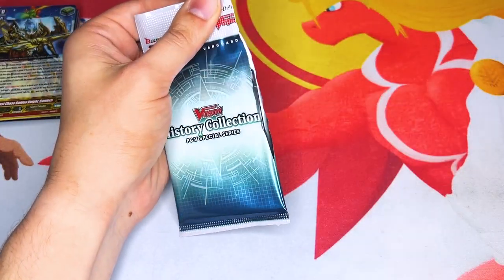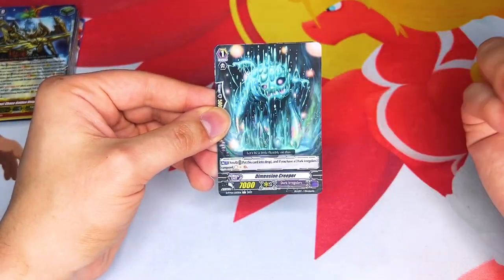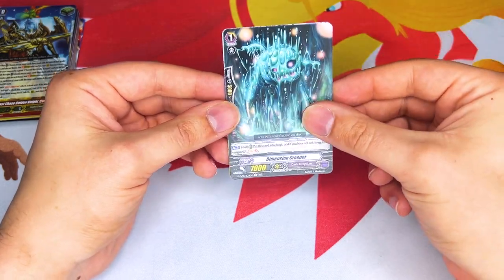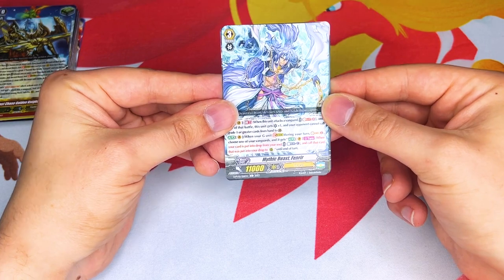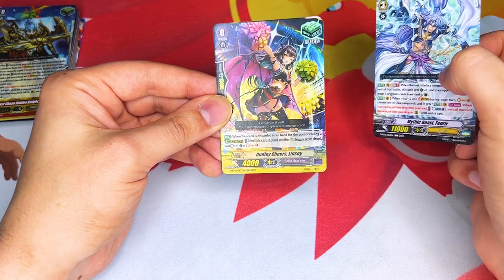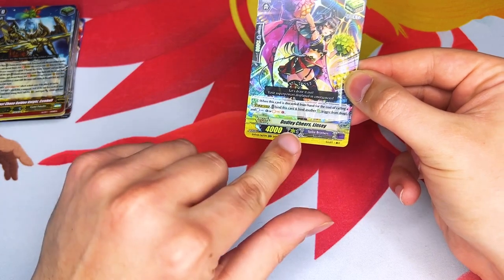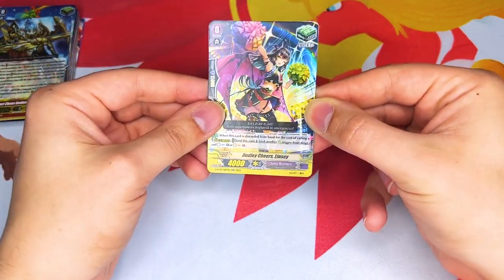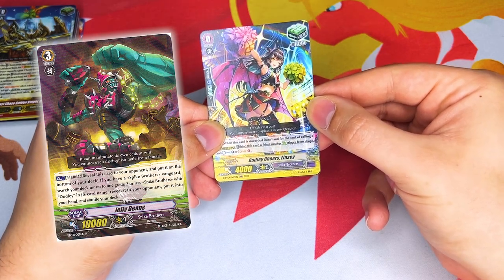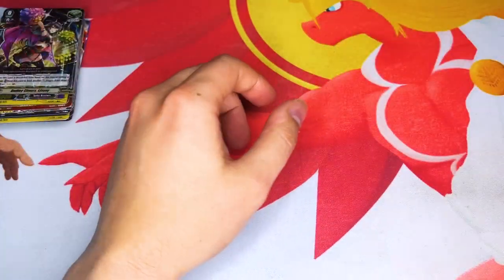Old school Dimension Creeper — you can't even tell the difference. I feel like maybe Dimension Creeper was a rare, but it could have been a common too. Dimension Creeper coming back is really helpful. Fenrir grade three for getting those force markers on that G unit. And we got Dudley Cheers Lindsay. This is really important because this is a Dudley unit, meaning you can search it out with Jelly Beans. So you can use Jelly Beans' effect to just give you a heal trigger immediately in your hand whenever you need it for G guarding. Keep that in mind for you Spike Bros players.